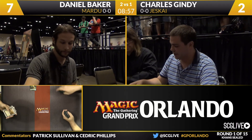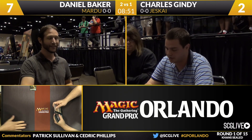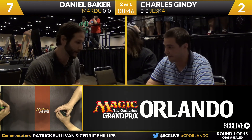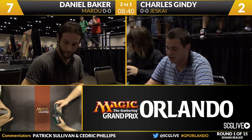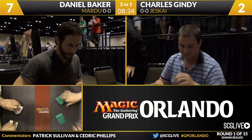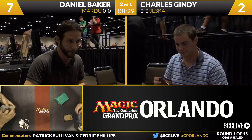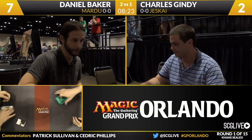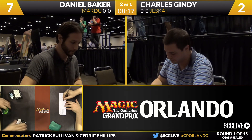End Hostilities is so good in this format because there are games in limited where turn one through four your opponent isn't playing anything, and in the back of your head the possibility of the sweeper starts to register. In this format, the control decks are able to play morphs and un-morph them — sort of allowing you to get ahead on the board while keeping their head above water. People get to the spot where they empty their entire hand trying to overpower the morphs, and then End Hostilities ends the game.